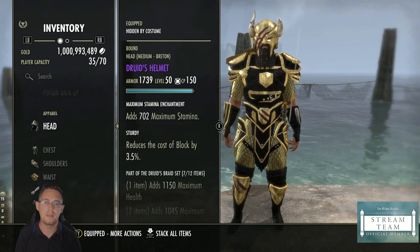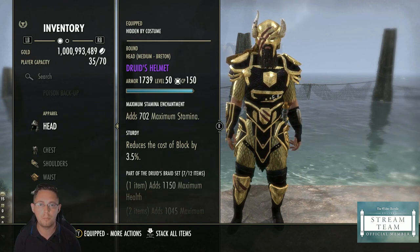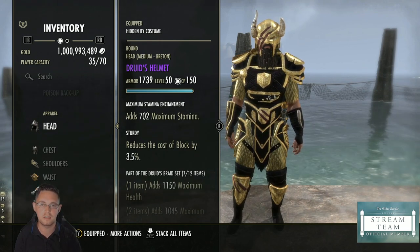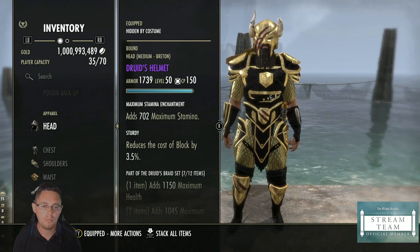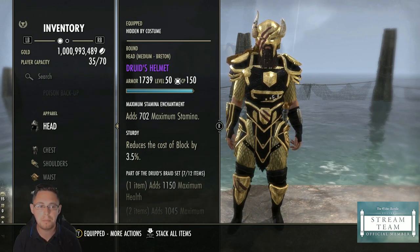On the body pieces you want to go full Sturdy — on the body pieces and the shield — to reduce the cost of block. There is no better option for a beginner player because you'll be blocking a lot. This is the most beneficial trait to get your stats averaged out in the right way as a beginner.